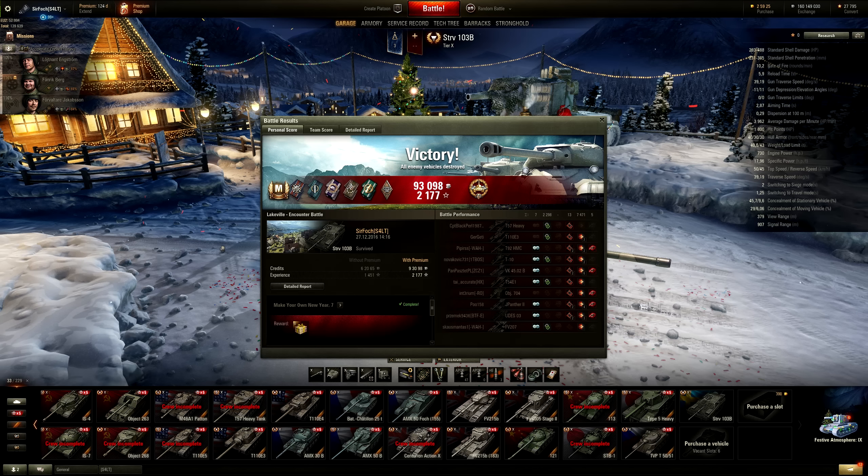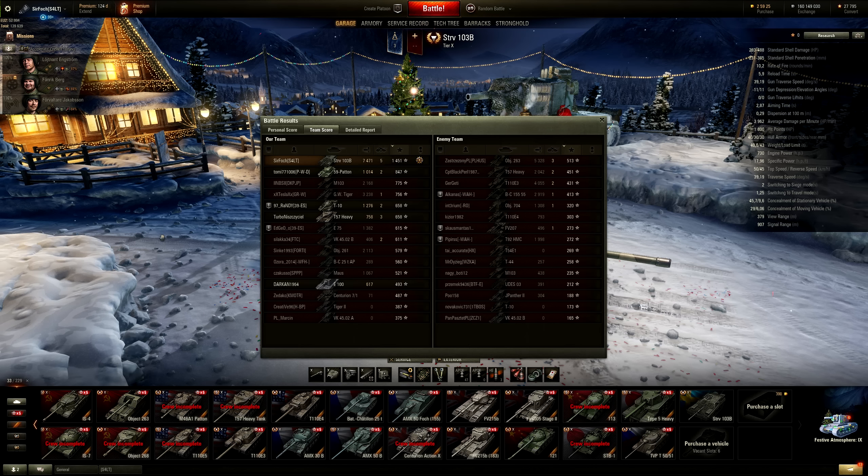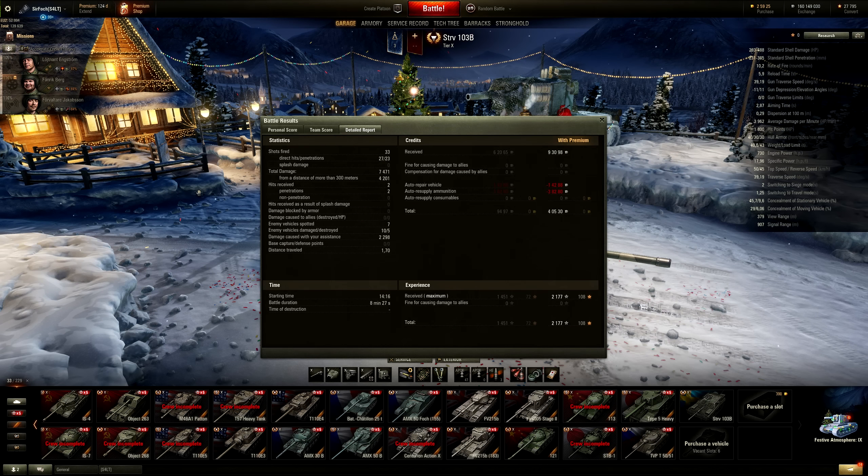Here's the end plate: Ace Tanker, 2177 experience with premium account, High Caliber. Ended up doing 7471 damage, 4200 from 300 meters or more, and 2298 assistance. Didn't manage to pick up Top Gun but got five kills, 1451 base experience - enough for an Ace. So the STRV 103B: is it any good? It's good at the one thing it does well, which is sniping from range. It can be a pseudo-stealth assassin if the enemy team doesn't have light tanks. It's very situational and most of the time your best play is sitting on the red line, which isn't my style. But it's better than the tier 8 and better than the tier 9 as well.